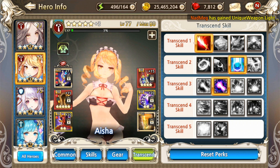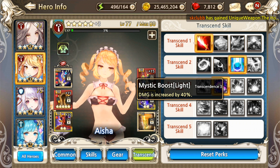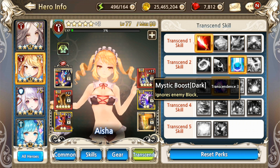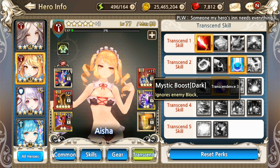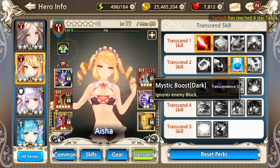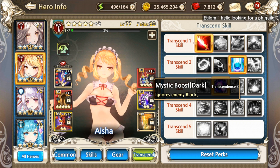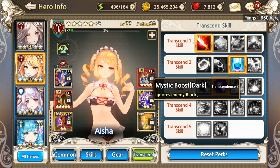For T3: Mystic Boost Light gives a damage increase of 40% — this is the passive skill. Mystic Boost Dark ignores enemy block, which is good for Arena and maps where enemies have high physical or magic block — like the Ice Dragon raid, which has high M-block. It ignores the block of the Dragon, so she deals damage just like she does on the Black Dragon and the Red Dragon.